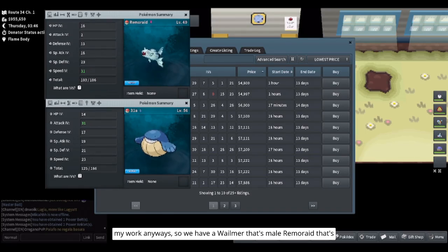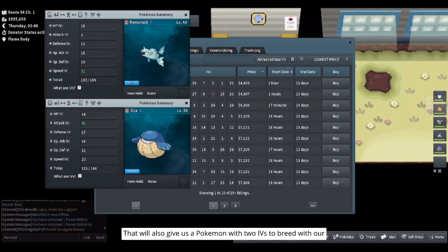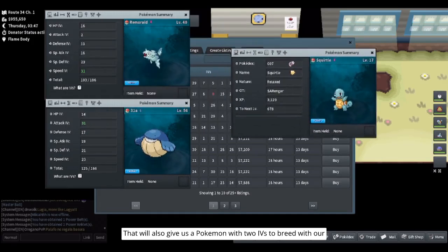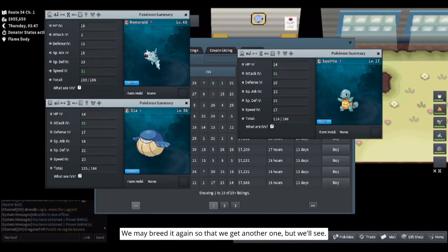So we have a Whalmer that's male and a Remoraid that's female. One has the Attack IV and the other has Speed. That will give us a Pokemon with two IVs to breed with our Squirtle, who already has Attack, so we'll be passing on that Speed. We may breed it again so we can get another one, but we'll see.